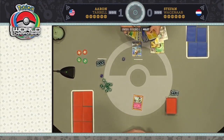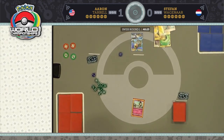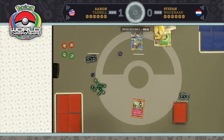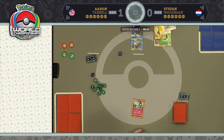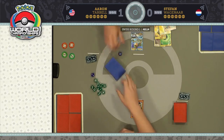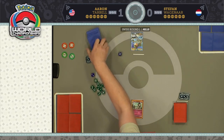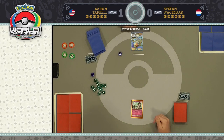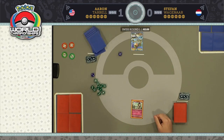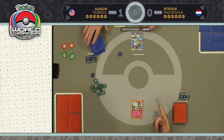If you're Stefan, you have to feel awful after that. You did everything you wanted to do — seven energy in play on the second turn of the game — you took a knockout, and then you lost badly. That has to be horrible for your confidence, especially round one at the World Championships where you have all these high hopes and have practiced all year. That has to be crushing right off the bat.